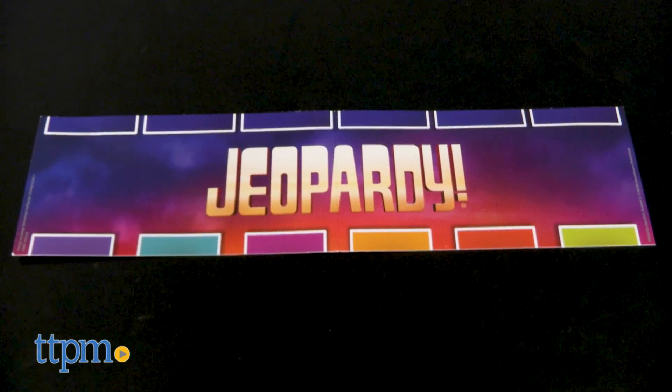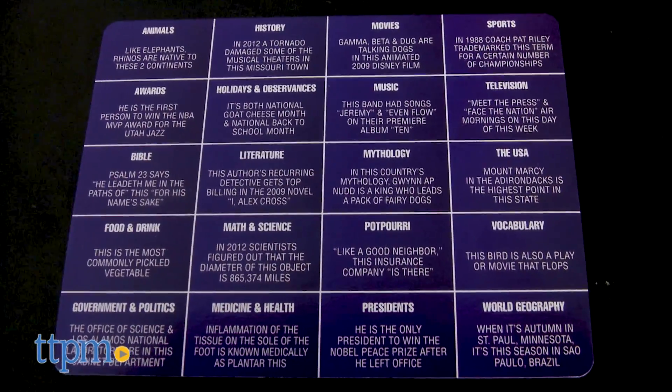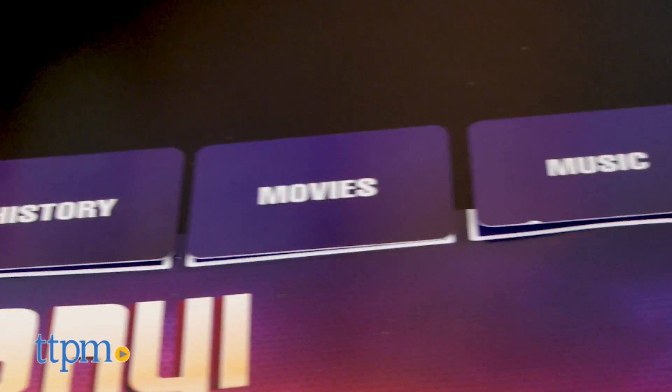The game comes with one playmat, 56 clue cards featuring more than a thousand clues, 20 category cards, and 54 game cards.